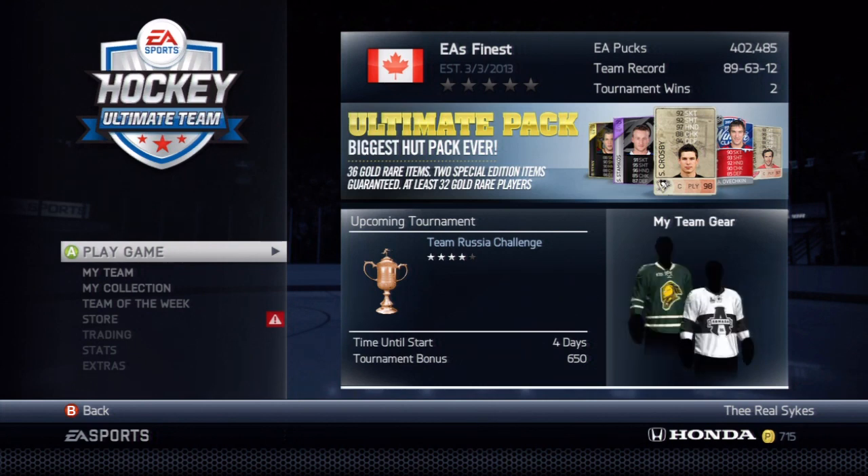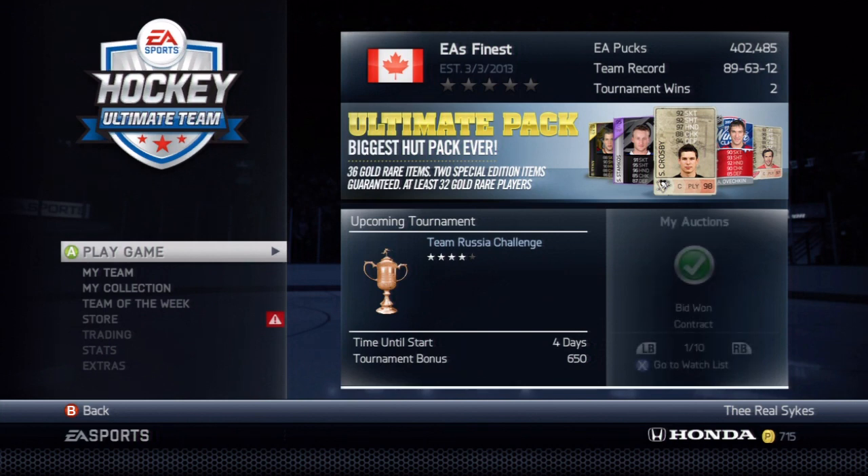We're going to be talking about another easy way to make pucks in Hockey Ultimate Team. Look at this — the Ultimate Pack, the biggest pack ever: 36 gold items, 2 Special Edition items, guaranteed at least 32 gold rare players.